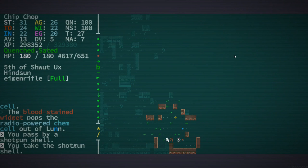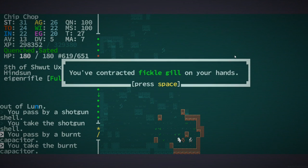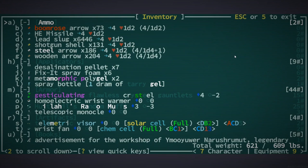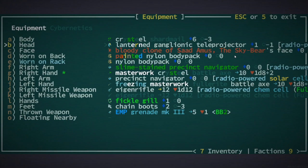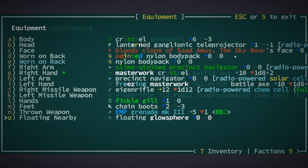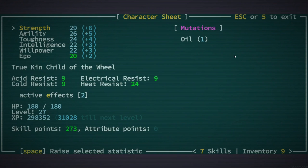Trying to be careful right now, honestly — we're kind of deep. Oh, we got fickle gill on our hands. Okay, well we just lost some of our strength basically because of that. I'm going to have to go get some leech, but it's not hard for us to take care of honestly.